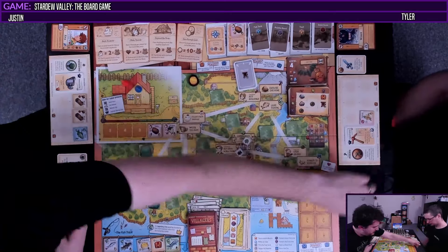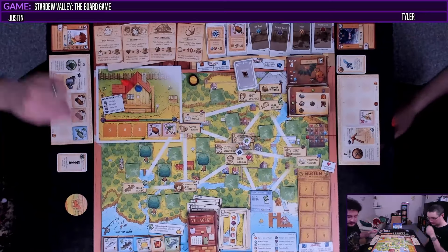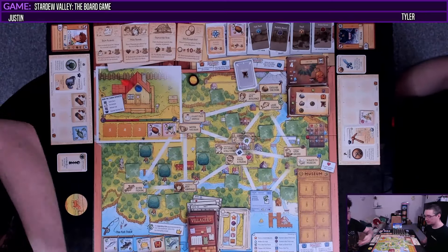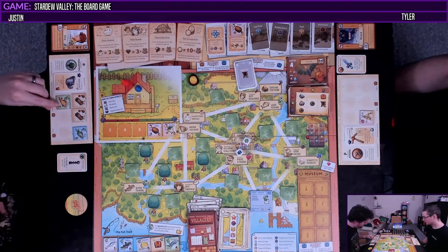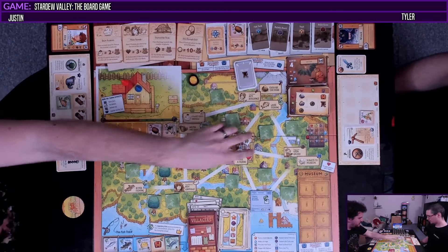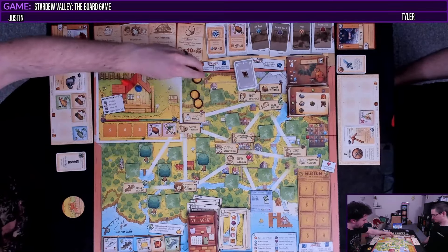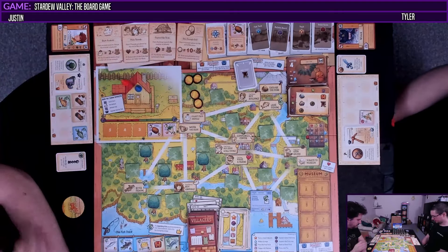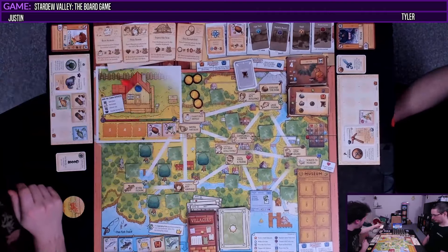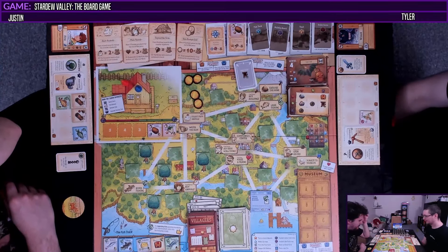The first player token comes to me. We get to resolve our gifts — I have: gain a random fish tile. Got some carp. Then we may sell things — I think I'm good, I will not sell. Our money situation: four. Man, that damn crow — we need the scarecrow. They're so easy to build in the video game but so hard to get in this.